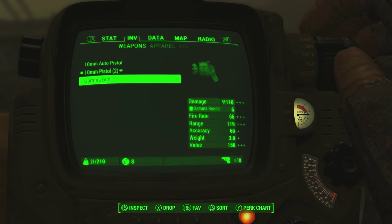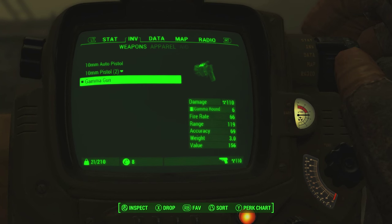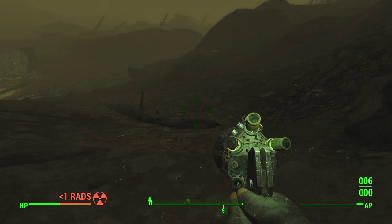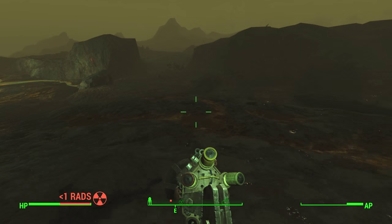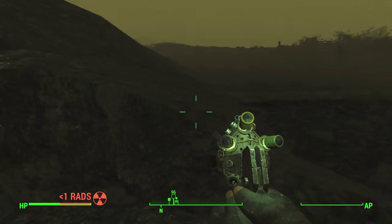As you can see from my Pip-Boy screen I'm currently at level one, which means you can pretty much get your hands on the gamma gun the very second you exit Vault 111. Granted it will be very tough, because this southwestern corner of the Commonwealth is littered with super high level enemies like deathclaws, and it's also got a ton of radiation — but if you really want to, you can pick up one of the best weapons in the game at level one, which I think is very cool.